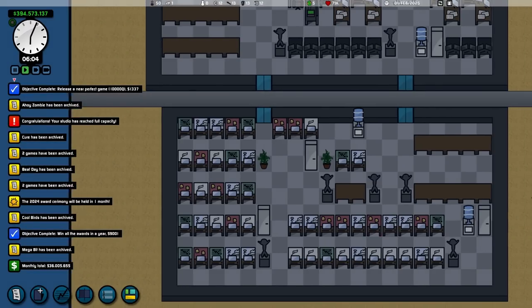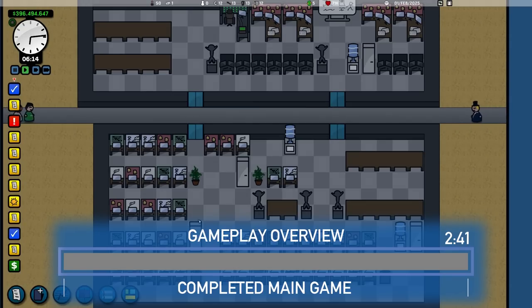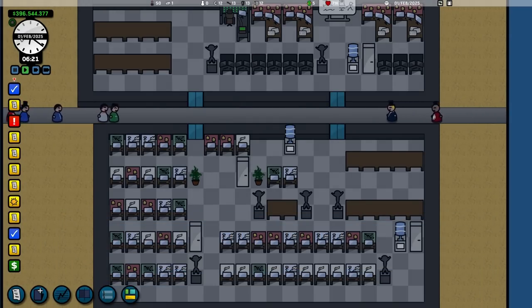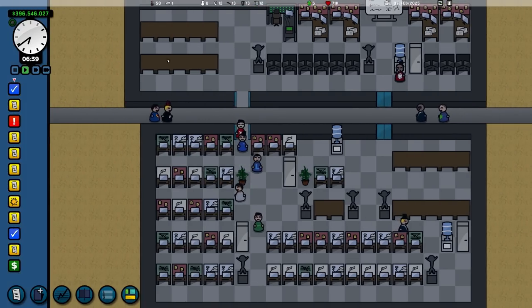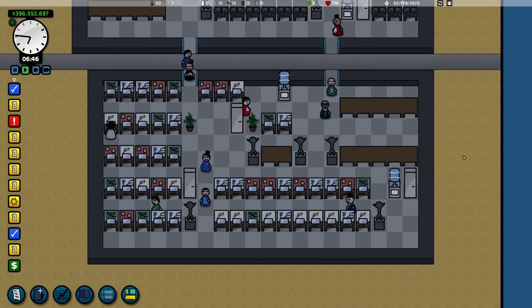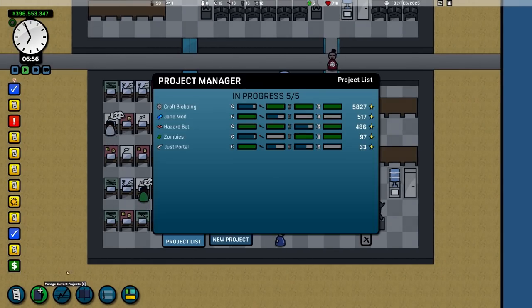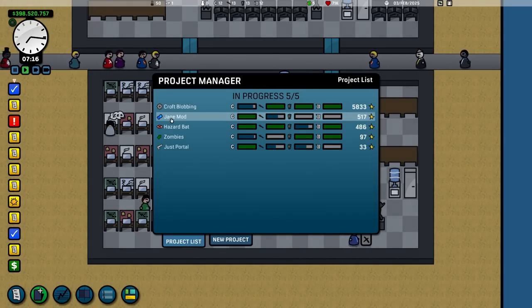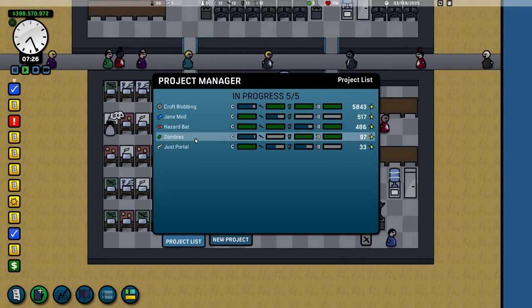So I've already finished this game on this save. The way this game works is everything happens over the course of a month — everyone comes in and a day spans an entire month. You can see my employees coming in and they're all going to start going to work. What they're working on is on this project list here — a AAA title called Craft Blobbing, which is a simulation game, and a few smaller games and micro games.